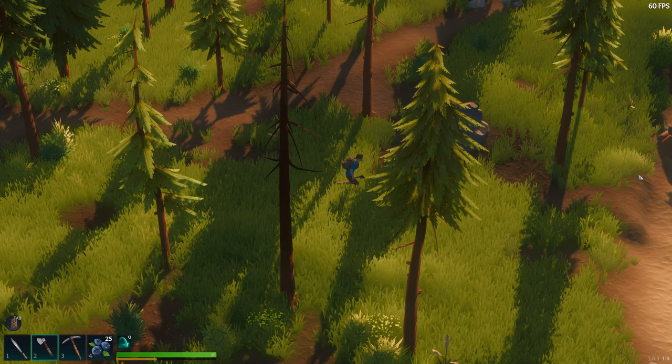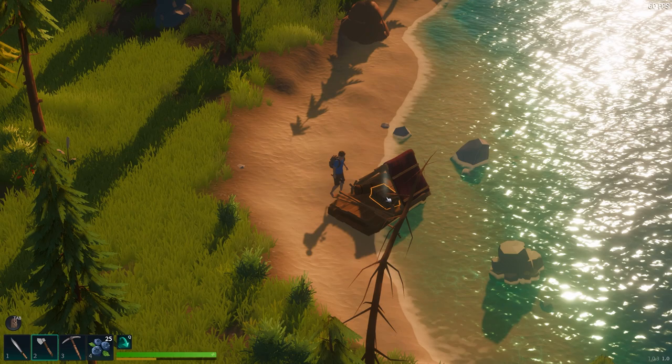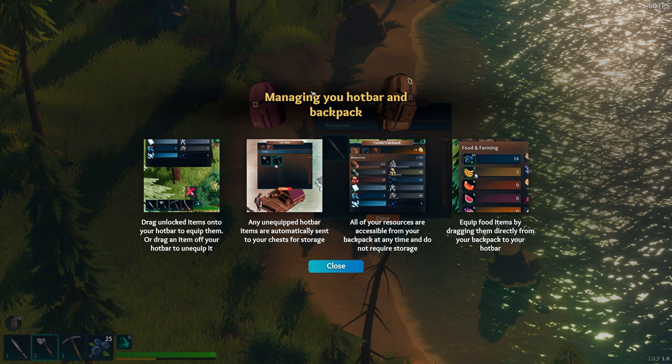When you start the game, you start on the beach next to your boat, which is right over here. I don't know how I missed it, but this is my boat. Oh, you can sleep at your boat — I didn't even know that. Managing your hotbar and backpack — I didn't even see that earlier. So you can drag unlocked items into your hotbar. Right now we only have four slots. Any unequipped hotbar item is automatically sent to your chest for storage — it's not lost. All of your resources are accessible from your backpack.